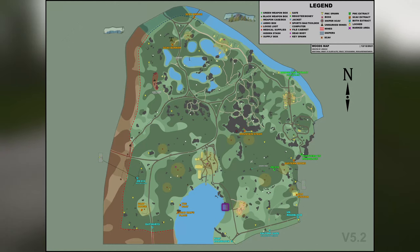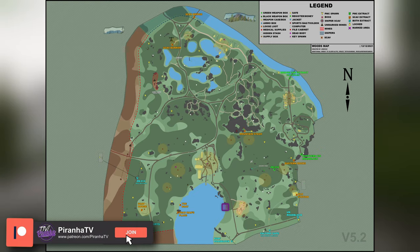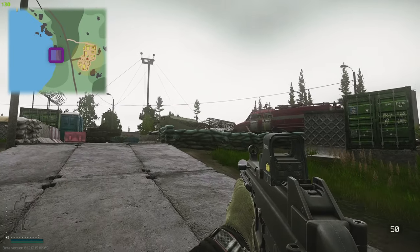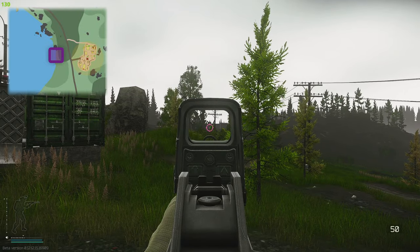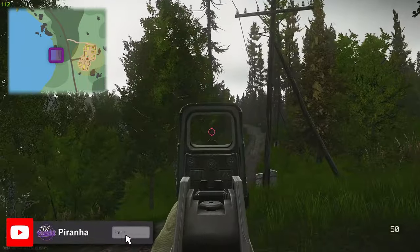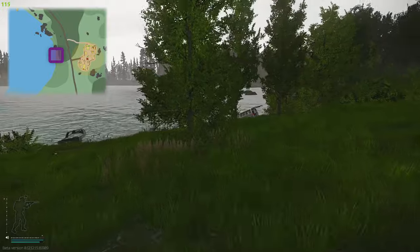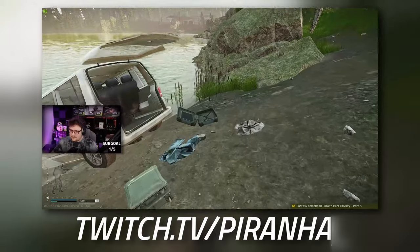On the map in front of you is Woods. As you can see, there is a little bit highlighted next to the lake on the right-hand side, which is just south of the lumber mill. Right here is the RUAF base where you got the medical supplies. The little bit of green smoke is the actual extract, and following that pathway leads up to the lumber mill. We're going to head directly down to the water the way that concrete path is going, and you can see the truck over to the right — this is the truck where you get the blood sample.